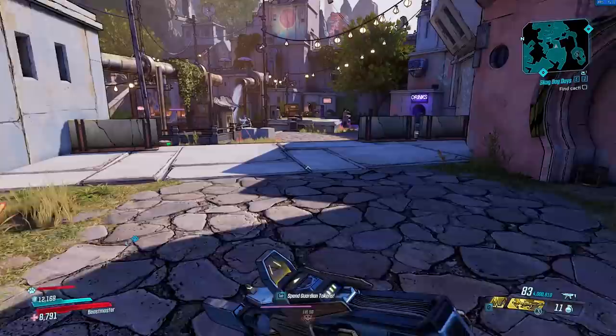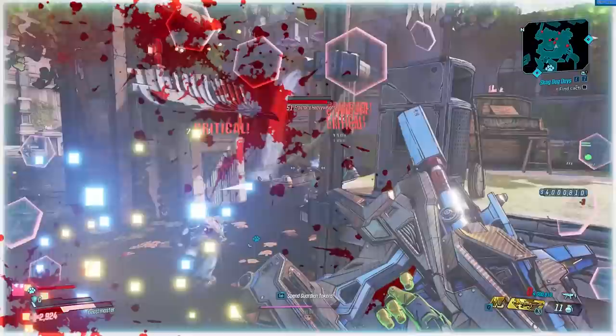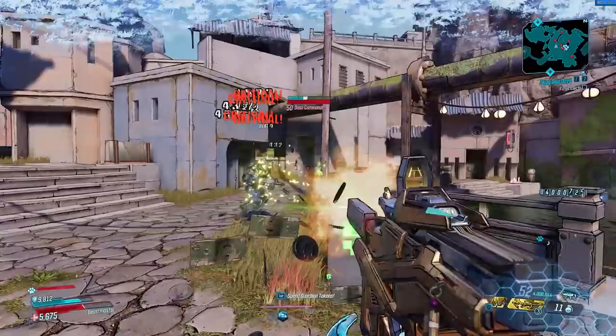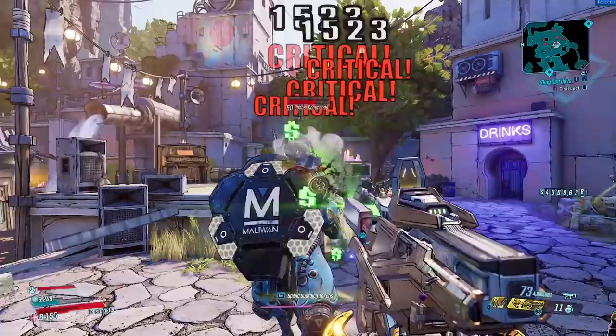For the next legendary weapon, we have the Bankrolled Predatory Lending. This is a weapon you'll come across very early on in the game, and for a lot of you it was probably the first legendary weapon you managed to get. It can be found in the Droughts region from an enemy known as Lavender Crawley. What this gun does is it uses your cash balance as ammunition — each shot deducts $1 from your bank balance, and because of that, it's just not good, especially in the early stages of the game.